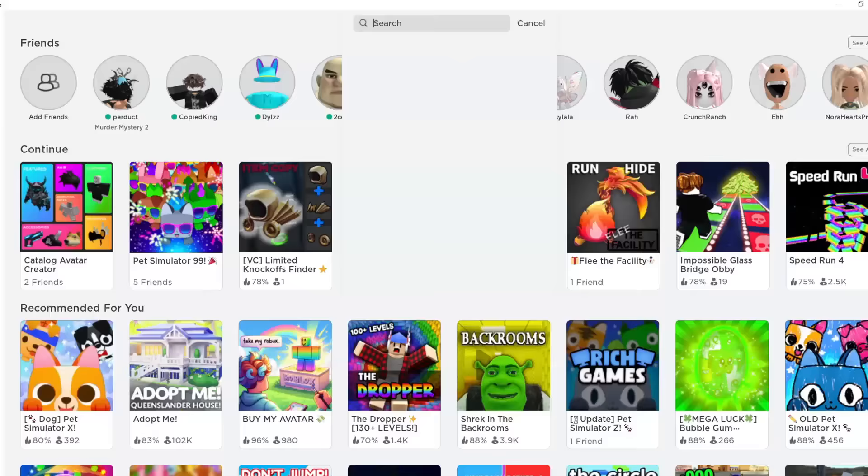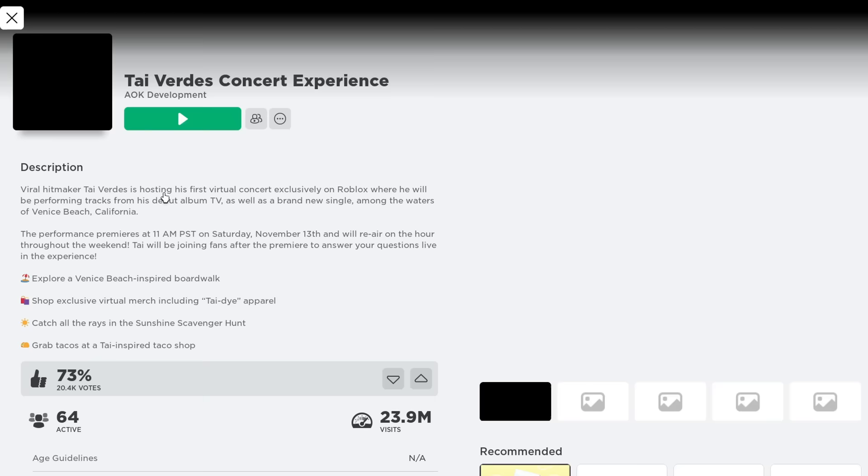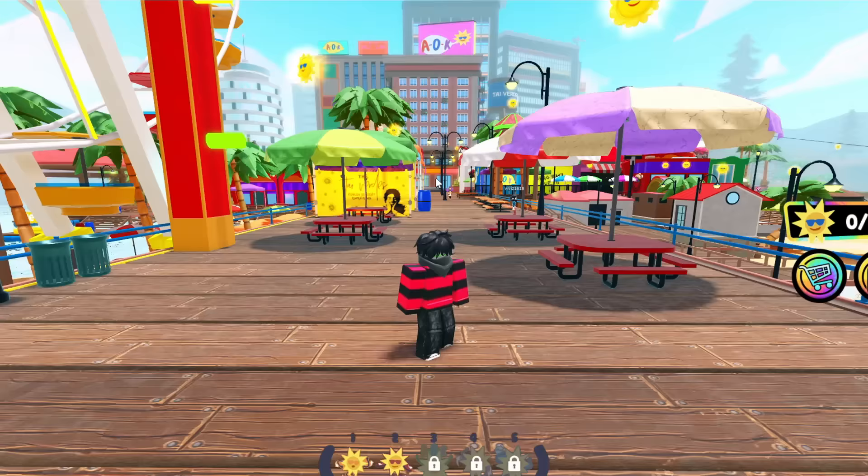Ty Verdi's Concert is the first game you need to look up on Roblox. It should be the first one here. Go ahead and click it and join it. Once you join, all you need to do is walk all the way straight forward.